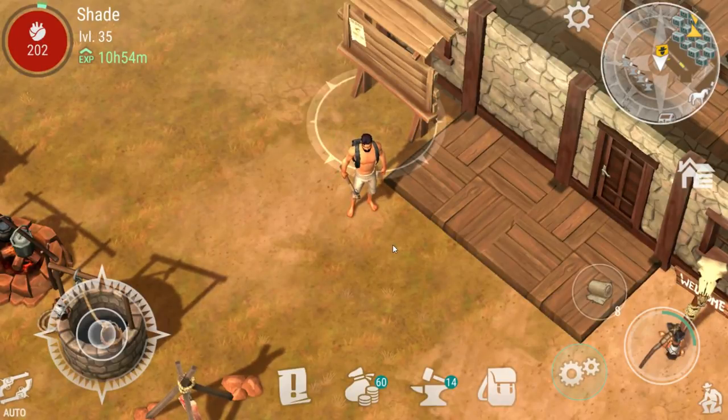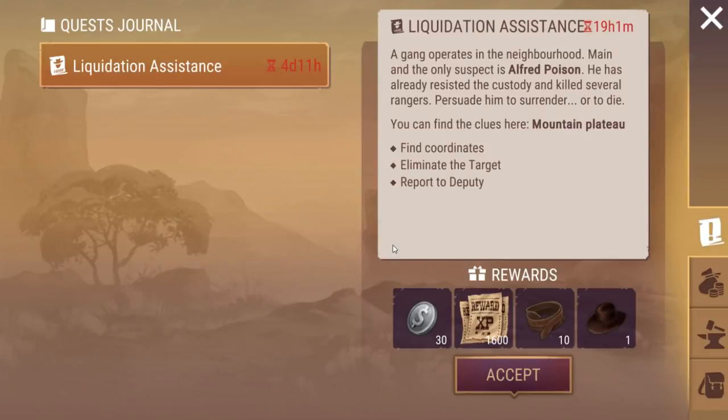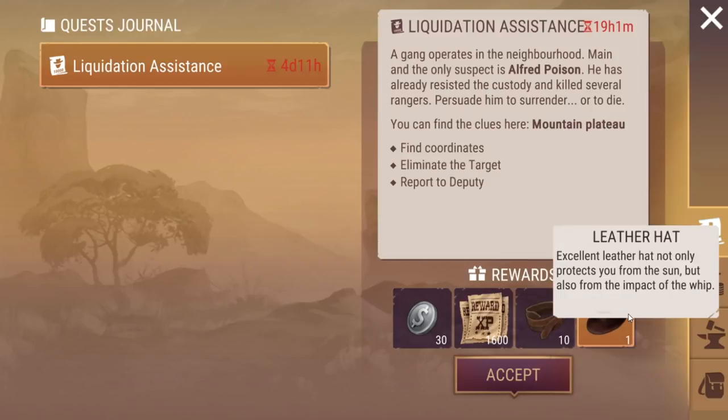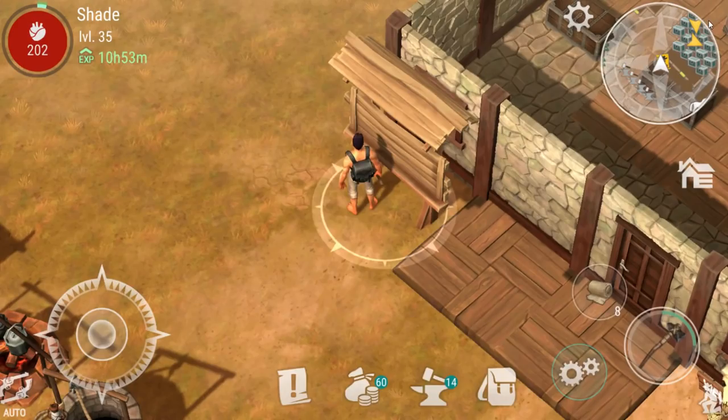What's up everyone? Welcome back to Westland Survival. Back in here to do our daily Bounty Hunt quest. We are going to be searching for Alfred Poison in the Mountain Plateau. And it looks like the rewards are stepping up a bit — 1,600 XP, 30 coins, some leather belts and a leather hat. So we need to go to the Mountain Plateau for that.